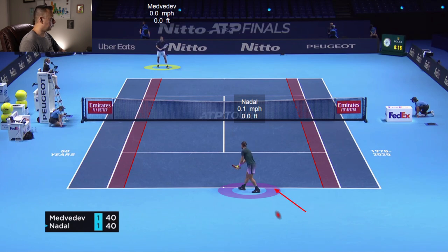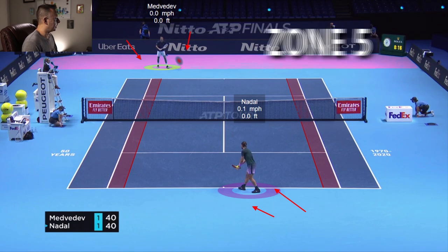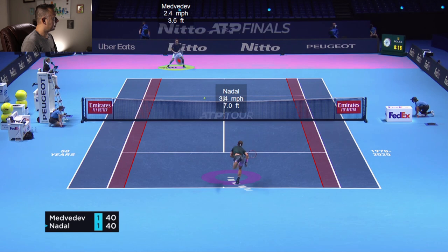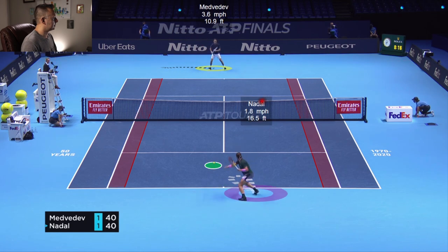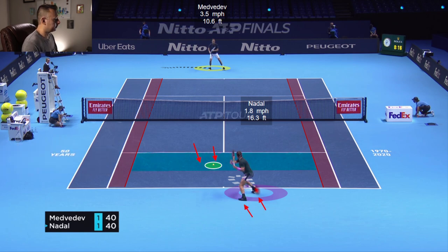Here we have Nadal serving on the near side. We've got Medvedev returning on the far side, pretty much from zone five. He likes to return deep in the court, especially on first serves, consistently from zone five. We have a serve right to the Medvedev backhand - he's extremely comfortable on his backhand, it's a huge weapon for him. He hits this return and it lands in the deepest part of zone two, which forces Nadal onto his back foot.